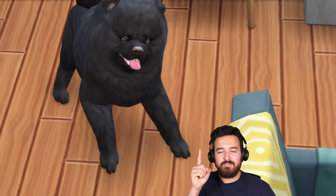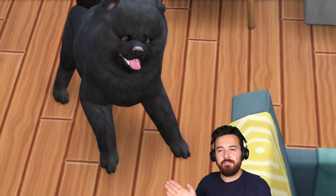That's not a chow chow — it's got a pink tongue. Chow chows have a blue tongue. That is factually inaccurate, Sims. I demand that to be fixed in the next update. Otherwise I'm boycotting Sims — kidding, obviously.